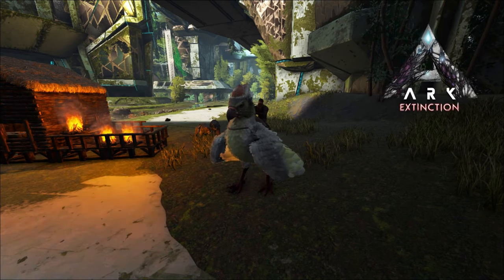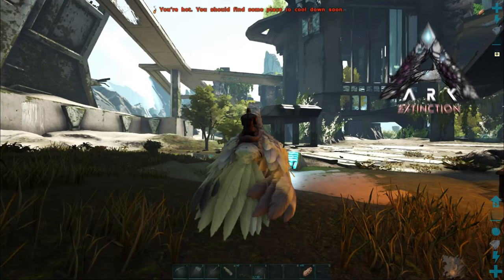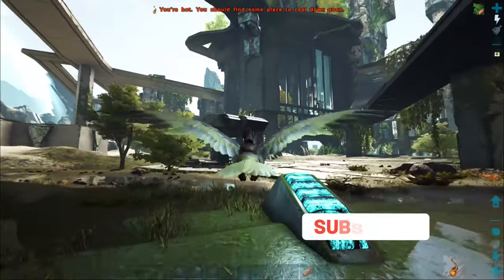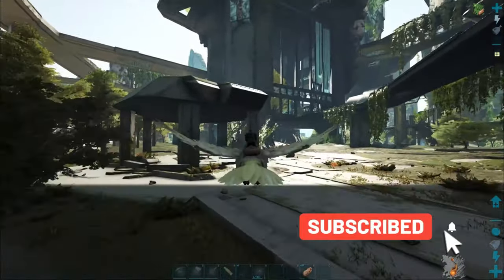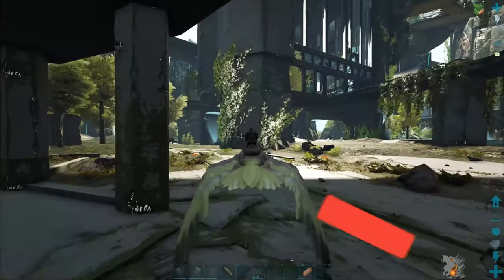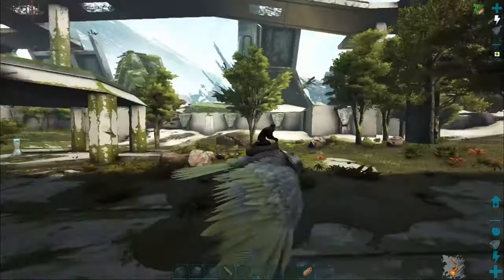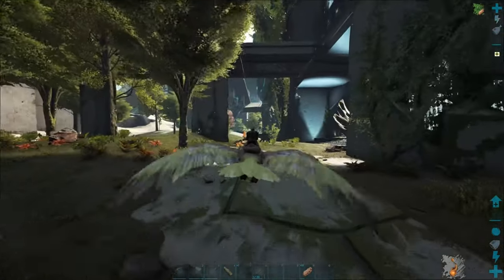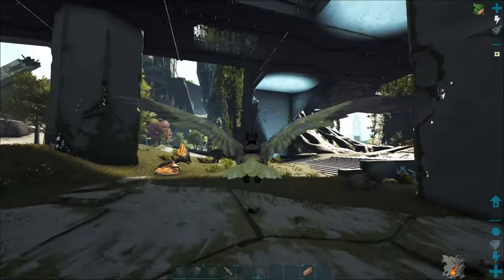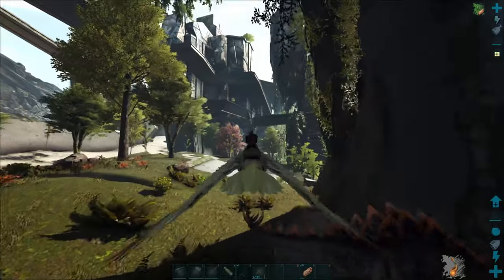Hey, welcome back to ARK Extinction. We're going to be looking for an enforcer today — try to get a good drop on a blueprint and see if we can get a mount out of one. You have to find them and the higher level they are the better, and then they drop a blueprint that you can build in that city terminal, which kind of acts like an obelisk.